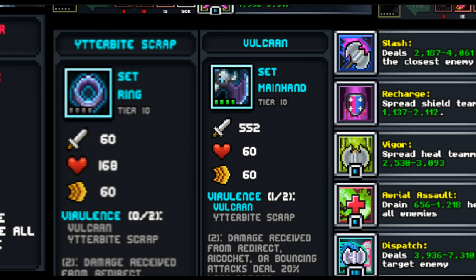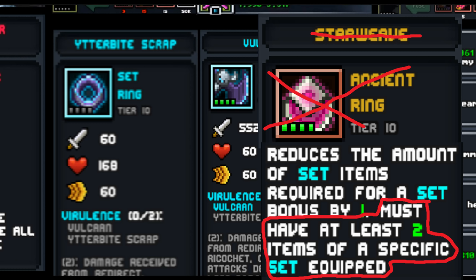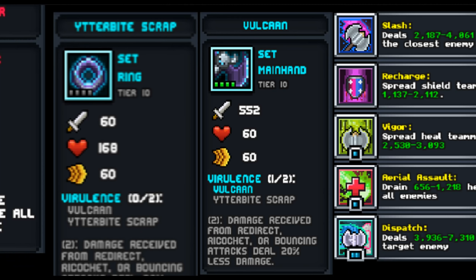Going into the set — there are two sets: a two-piece set for tank and a two-piece set for DPS. It's a ring piece and a main hand. The bonus reads: damage received from ricochet, redirect, or bouncing attacks deal 20% less damage. We talked to the devs and confirmed that the 20% less damage here does not stack beyond the 75% damage reduction cap — they capped damage reduction at 75% when tier 10 came out. Because of that, this set bonus really falls down the priority list.